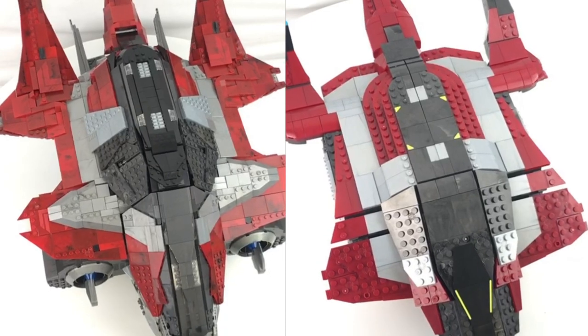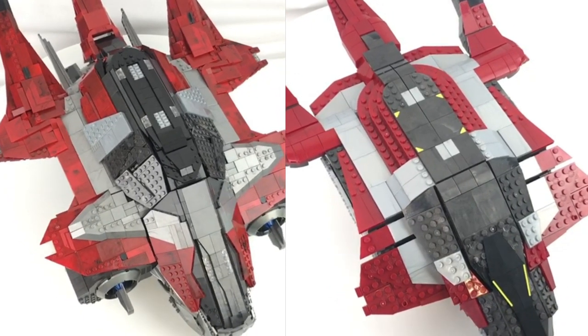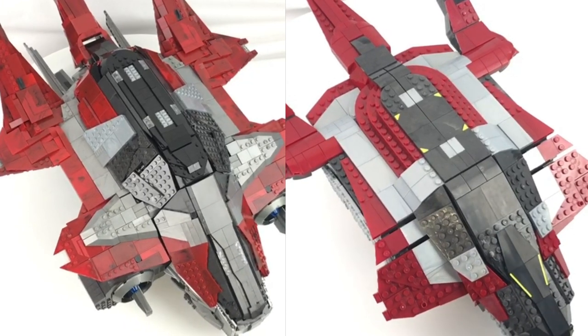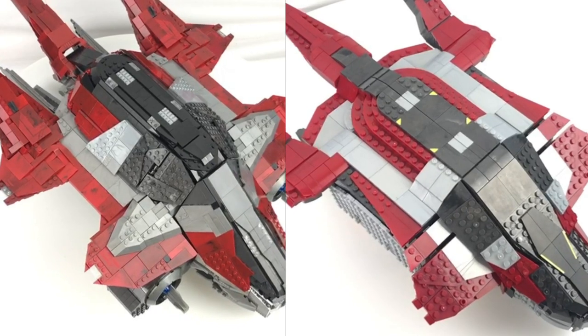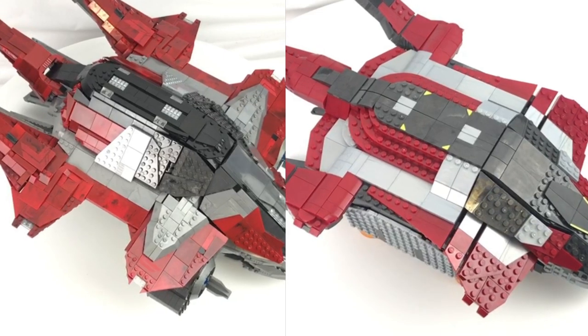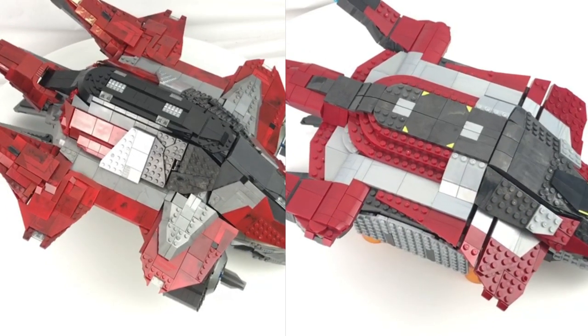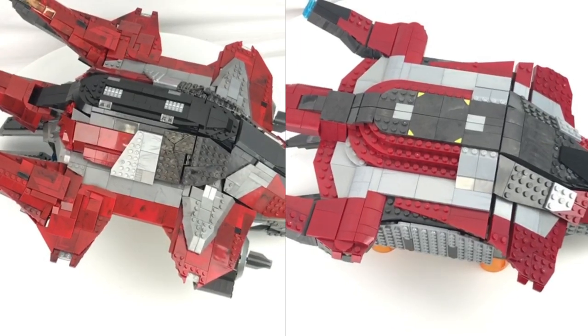It's also worth mentioning that the reason they are different colours is because the red I used for my custom build is from a Destiny Cabal Harvester set, and the silver is different because it's the old Mega Bloks silver as opposed to the new Mega Construx Halo Infinite era bright silver that we're used to with the current builds.